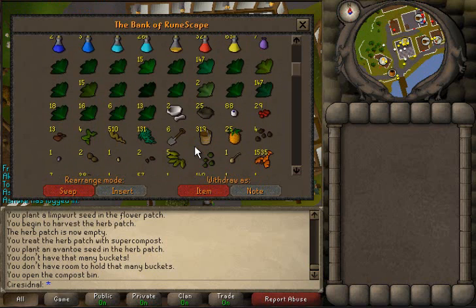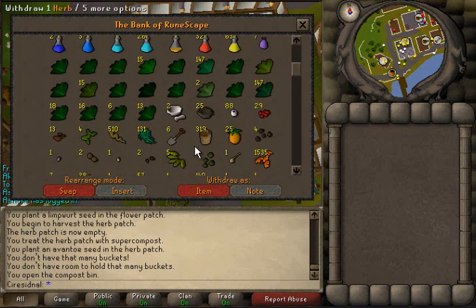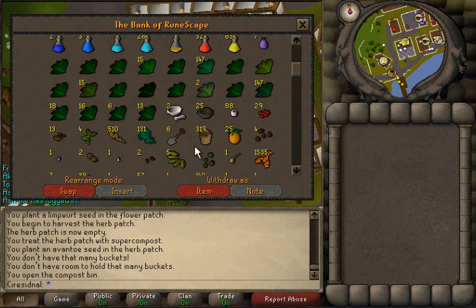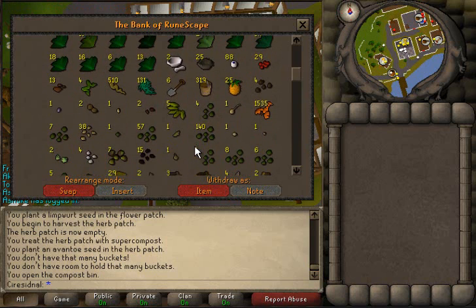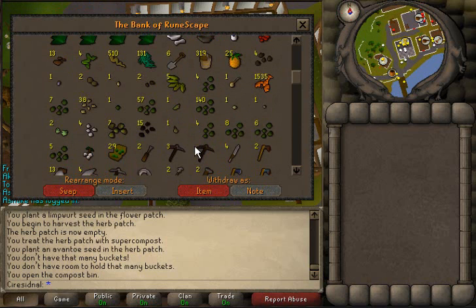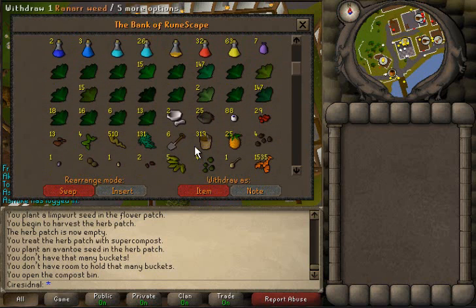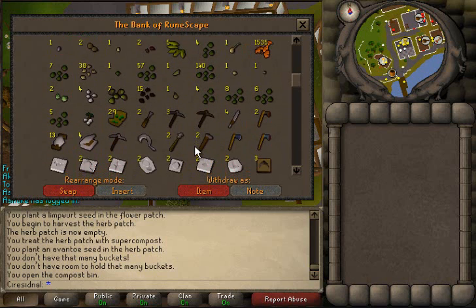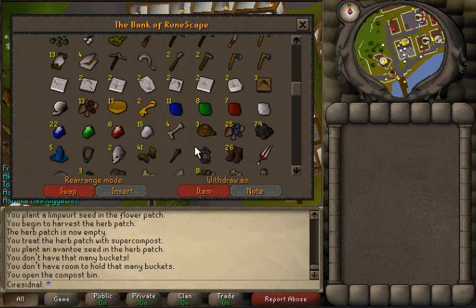I've kept all the pots I've made except the agility pots — those are the only ones I've been selling, because I made 450 of them or so and I don't feel like I'm going to use that many, so there's no point keeping them all. I've been farming dwarf weed for super energy potions and I've also been farming limpwurt roots — I've got 500 of them. I'll be making super strength potions with those before too long.